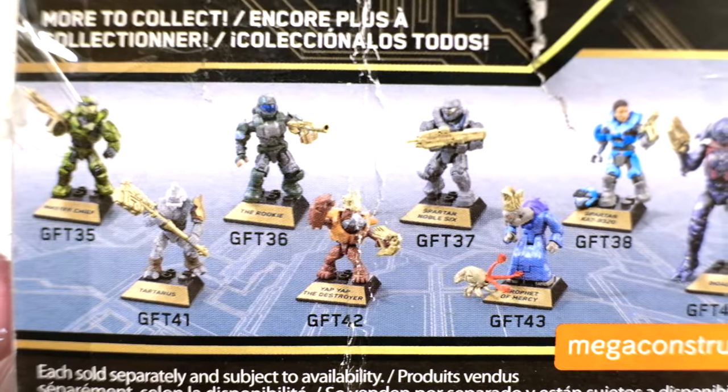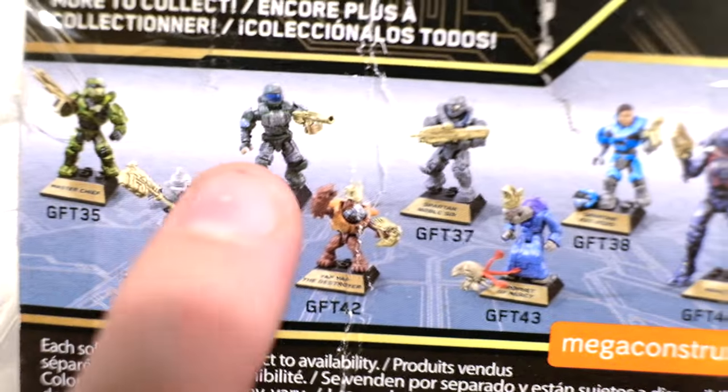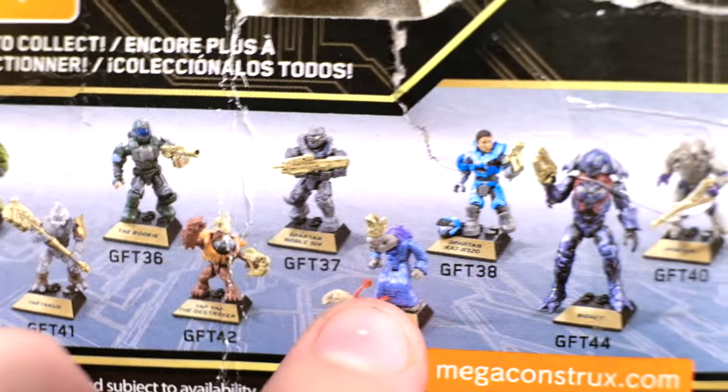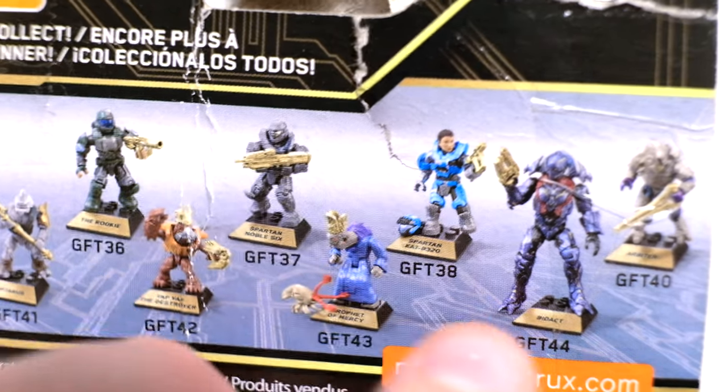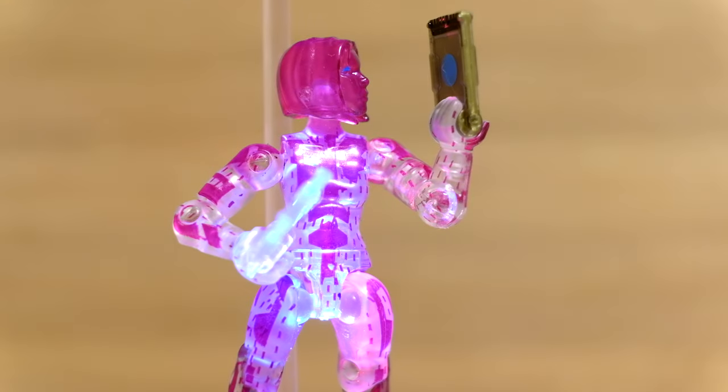Here's the full lineup of the mythical legendary Series 10: Chief, Tartarus, Rookie, Yap Yap, Noble Six, Prophet of Mercy, Spartan Cat, Didact, and Arbiter. 10 figures leading up to this last one. And yes, I mean last — this is the final Halo Heroes Series 10 figure that I needed. And it comes with some really special accessories and some really special characters. I've never seen this before, folks. I've never held this in my hand.